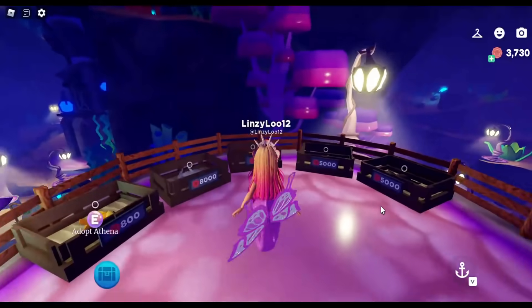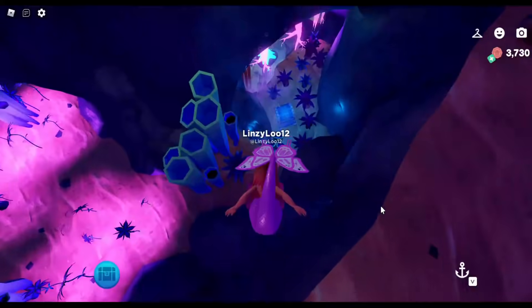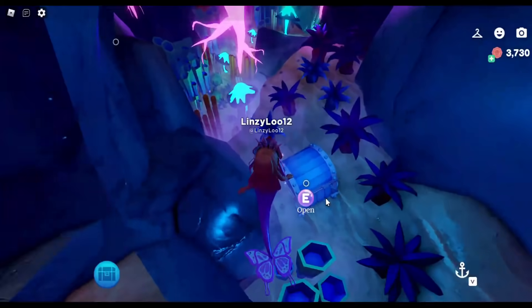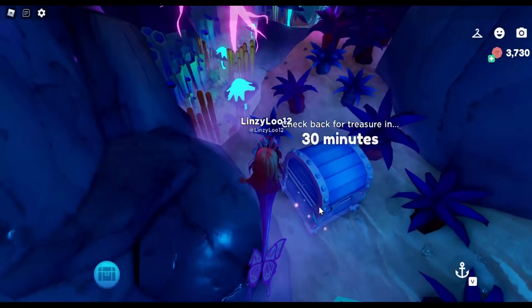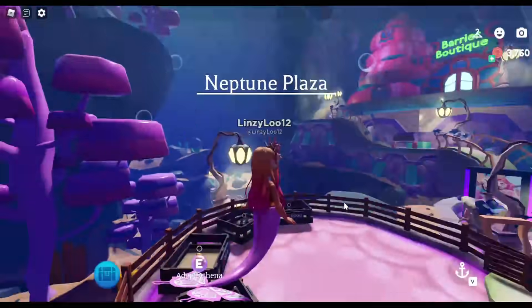We are back at the spawn area and we're going to head over to where you can buy some of the pets. We're just going to go straight down because there is a chest right here, and then we'll head right back up to where the pets are.